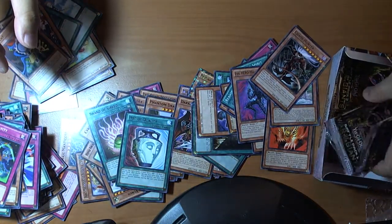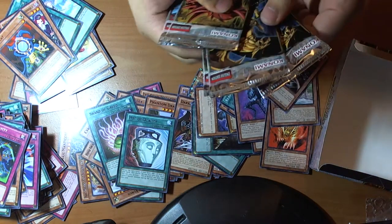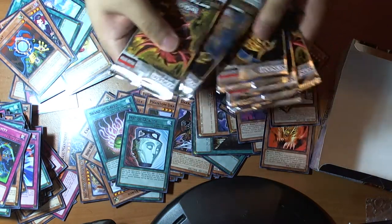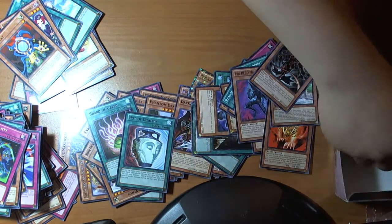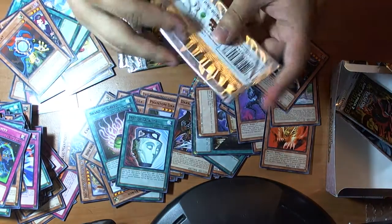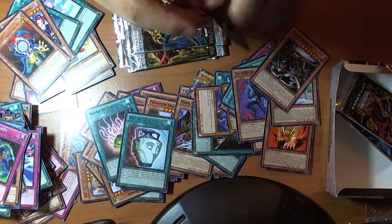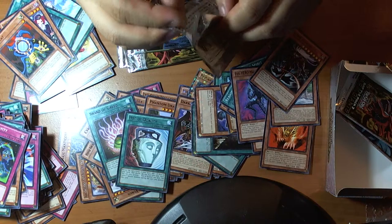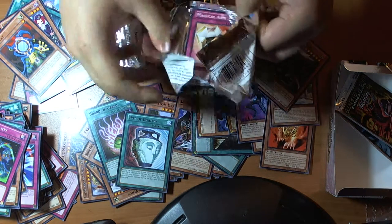Zero Gravity, Chaos Hunter, another Pot of Duality, Copycat — that's neat — and Thrasher. Unimpact select — one, two, three, four, five, six, seven. So I'll set these aside because I want one of each artwork. Maybe those will be our lucky packs.